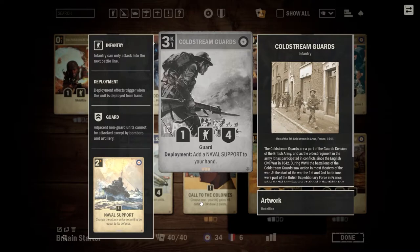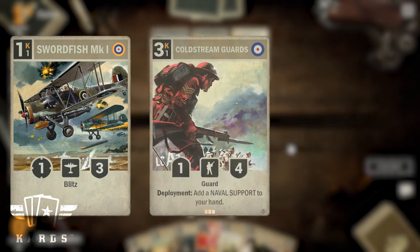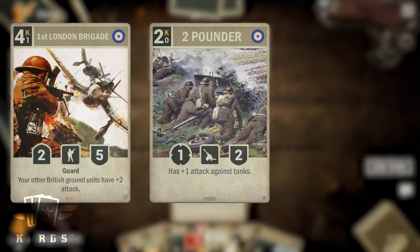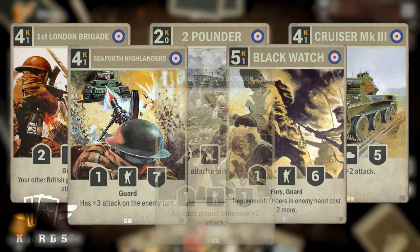We can improve this deck even further by using the early wild cards you get and cards from packs. You should start by collecting full sets of Swordfish Mark I, Coldstream Guards, and the Alliance. New cards to add could be East Surrey Regiment and Rule Britannia, both of which can be earned by playing the British Theatres of War campaign. Other cards that fit really well into this deck are 2 Pounder, 1st London Brigade, Cruiser Mark III, Seaforth Highlanders, Blackwatch, and 10th Engineers Battalion.